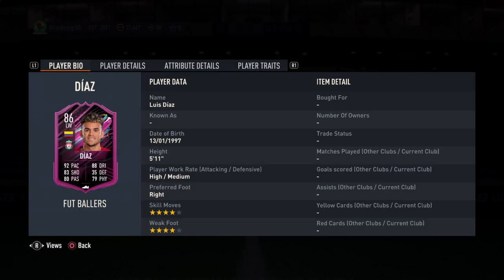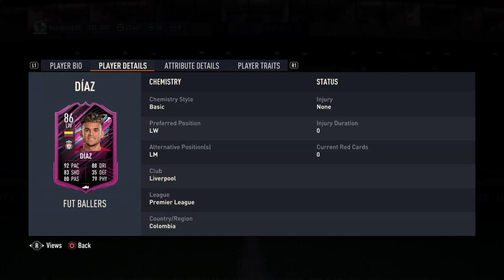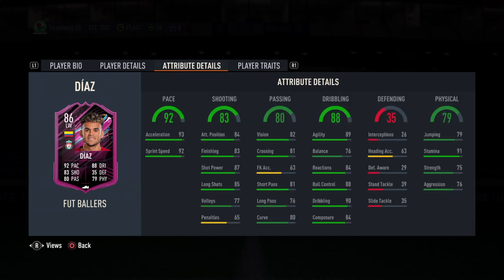Let's check his stats. He has 4-star weak foot, 4-star skill moves. His alternative position is left mid but his preferred position is left wing. Attribute details: 92 pace — wow, he's flying. Dribbling looks good: 89 agility, 90 dribbling, but ball control is 88 and composure is 84.